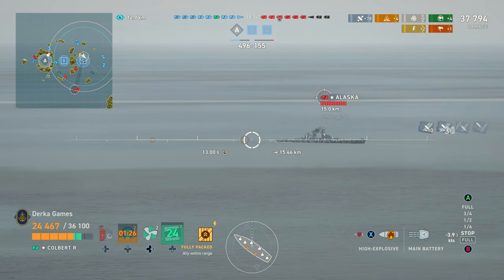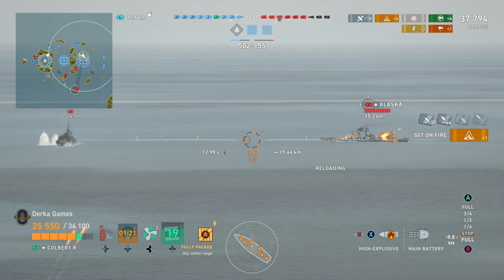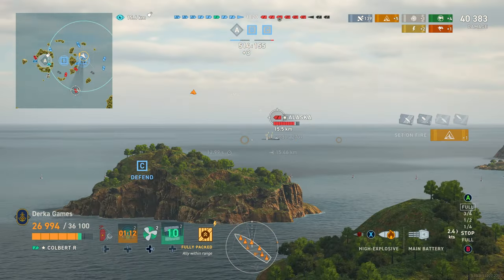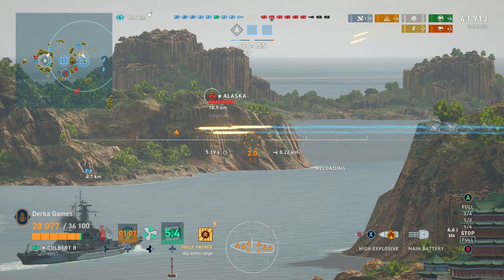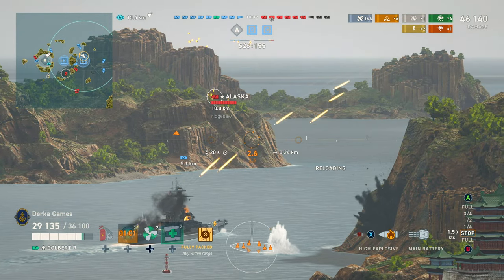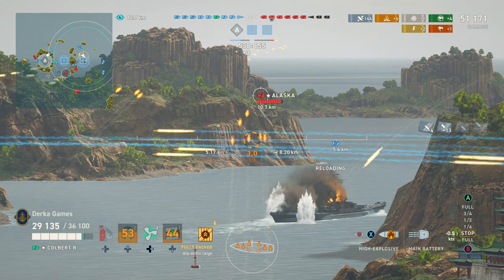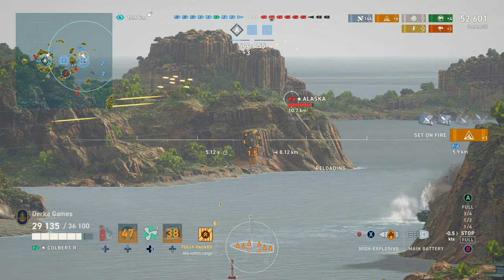So like we talked about, this is a very maneuverable cruiser: 38.5 knots on this setup, 2.6 second rudder shift, and the tightest turning circle at the tier — over 100 meters better than the other light cruisers, Wustach and Minotaur. Concealment isn't the best with the Agile build; you could put the concealment module on there to be more sneaky if inclined. Consumable-wise, the Colbert has sonar and the French speed boosters that give a 20% speed boost, meaning you could be hitting 46.2 knots in the straights — pretty blazing fast.